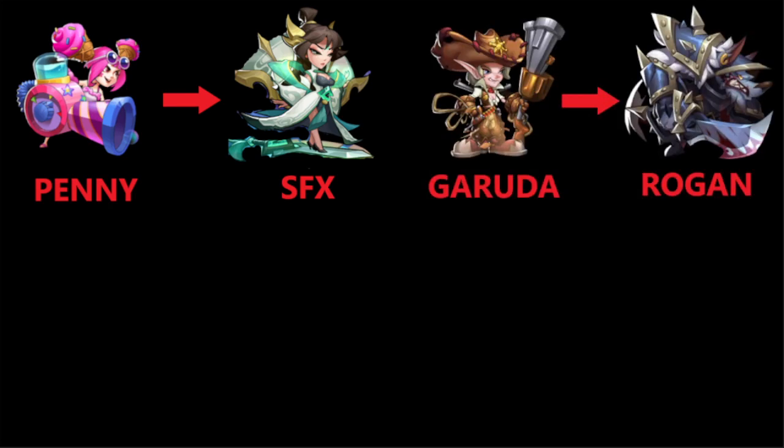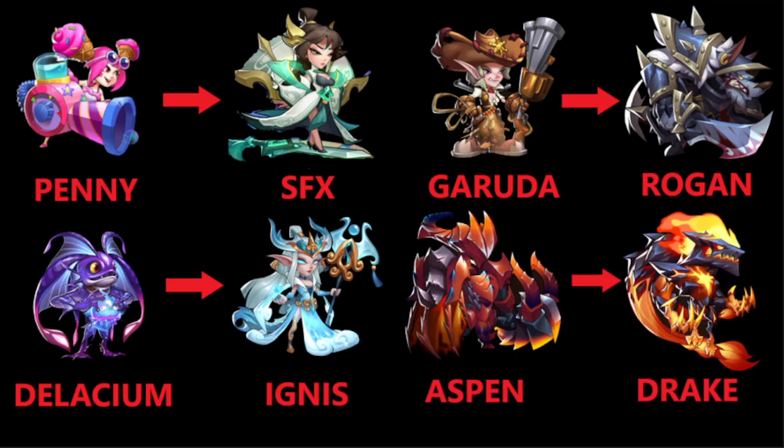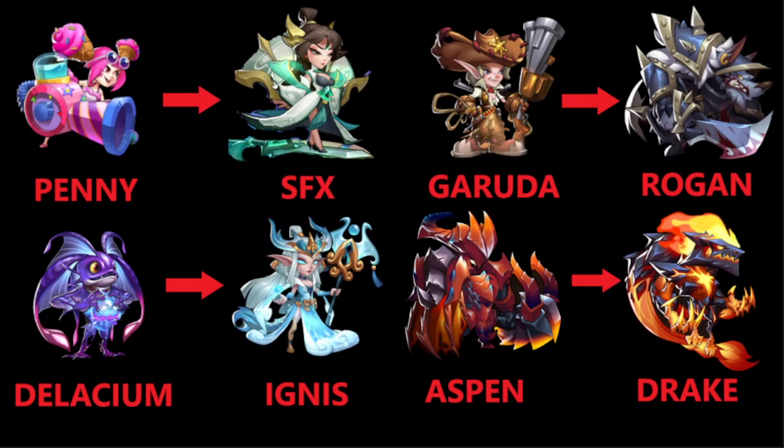So at this stage you want to replace your team to an SFX team. If you have Penny left in the bag, you can replace it into Sha and then Transenter. If you have Garuda left, you can replace it with a Rogan. If you have Delacium, you can replace it into Ignis. And same for Aspen into Drake. So at this stage you want to have the SFX team — which is SFX, Double Rogan, Drake, Ignis — and then Amenra or Kerry can work for the last spot.